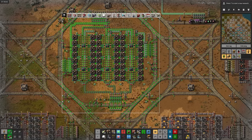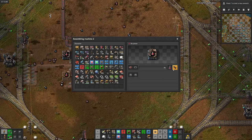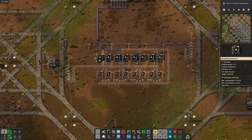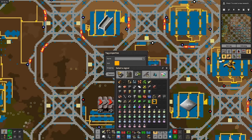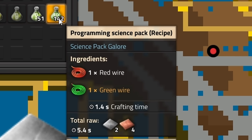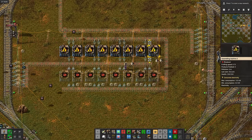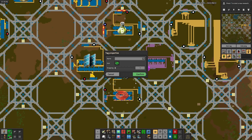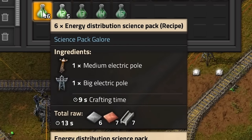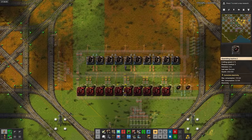Now for fast inserters — we'll need them for improved logistics science. There it is: just fast inserters and red belts. Next is programming science: just red and green wire, super easy. Then energy distribution science, which takes medium and big power poles. Luckily medium and big power poles take the same ingredients, so I can just swap the recipes. After finishing that up, railroad science is next, which takes cargo wagons and rails — super easy, if a little iron heavy.